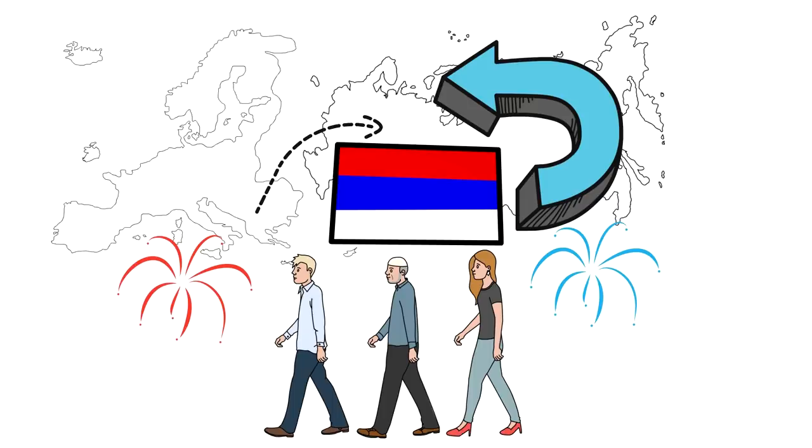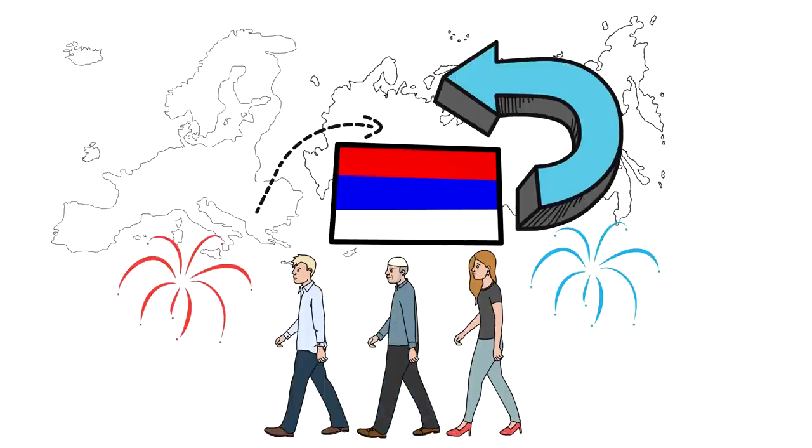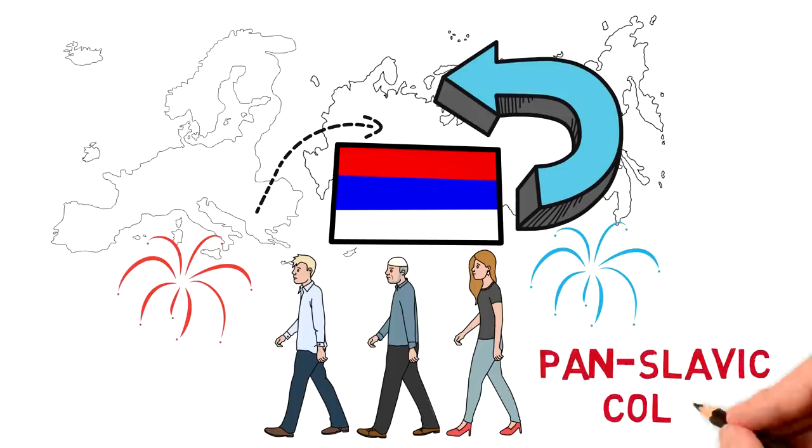Especially because, as we saw earlier, the Serbians had maybe already used red, blue and white to represent themselves. So it might just be the fact that they gathered their national colors and maybe some Russian influence, but not just flipping the Russian flag upside down. Eventually, these colors became known as the Pan-Slavic colors, and they were used by many other Slavic countries in Europe, especially during the revolutionary movements of the mid-1800s.